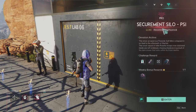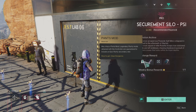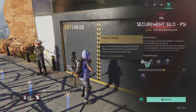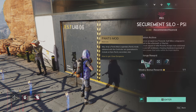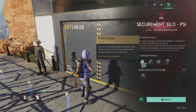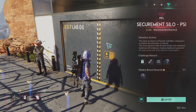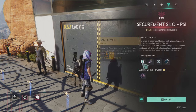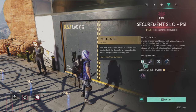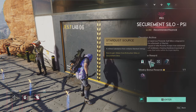We have six silos in the world and they give six armor mods — each silo gives a different part of the armor set. This one gives pants mode from Securement Silo Psi. The big world bosses — the five bosses around the world — give the weapon mods. So silo sites are for armor and world bosses are for weapons.